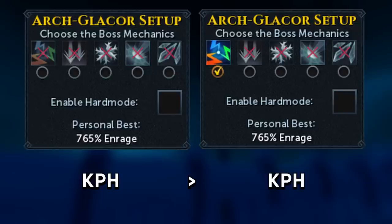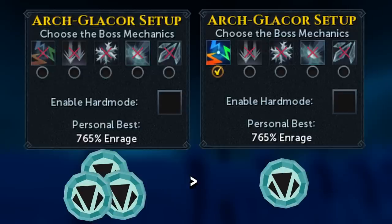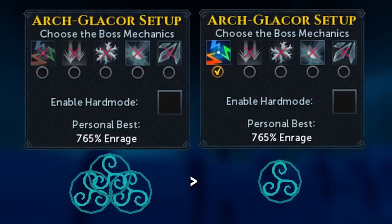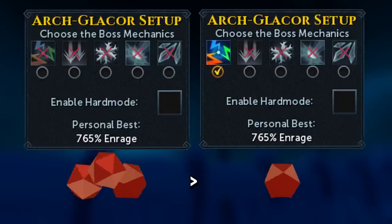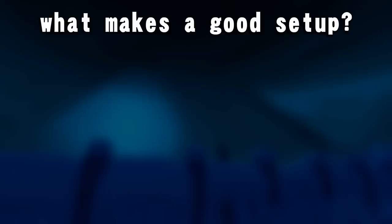So why do I personally prefer zero mechanics? It all boils down to the simple fact that you get more kills in a given hour, and because you get more kills, the quantity of common loot ends up being quite similar. On top of that, you get more charms, more effigies — which is really nice — more triskelion keys, faster KC for the pet, and you also get more zamorak reroll dice.